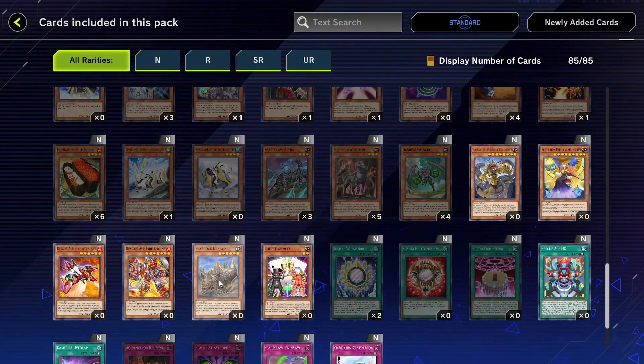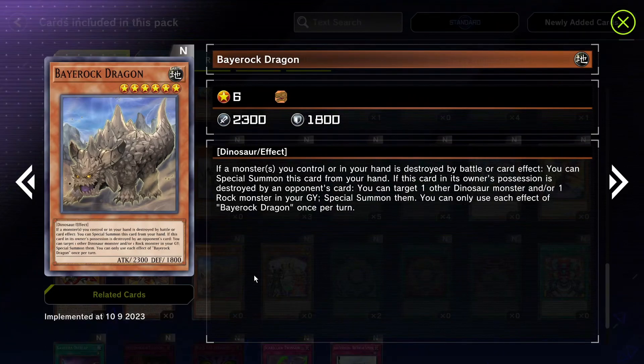Bayrock Dragon — dinosaur support, let's go! If a monster you control or in your hand is destroyed by battle or card effect, you can special summon this card from your hand. Dinosaurs generally destroy cards on their field or in their hand so this has great synergy. If this card in its owner's possession is destroyed by an opponent's card effect, you can target another dinosaur or rock monster in your graveyard and special summon it. It would have been busted if it didn't require an opponent's card effect — but it's still cool, it's a six-star Earth dinosaur.